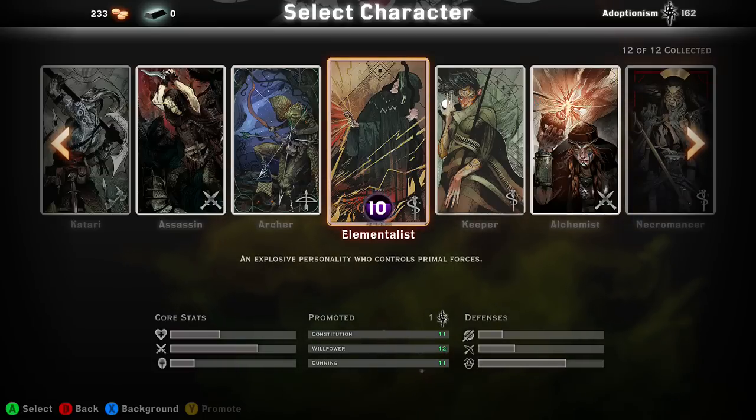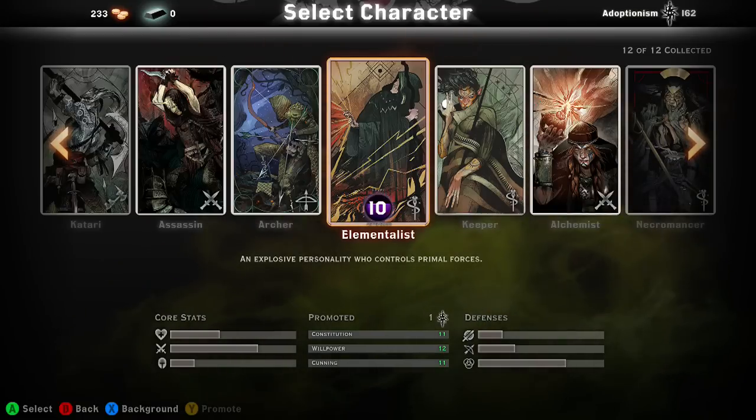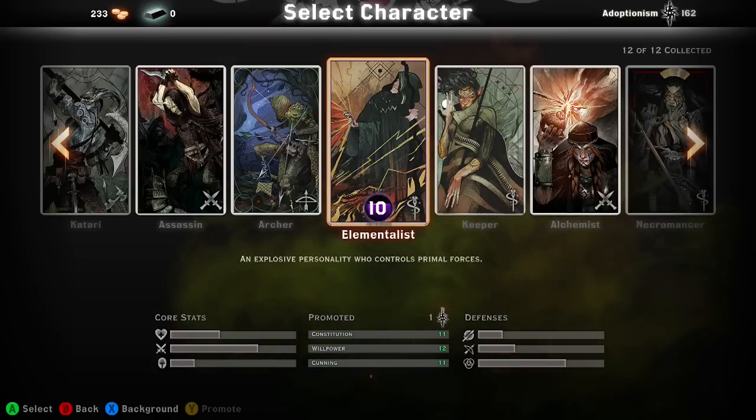What's going on guys, it's your boy Adoptionism here bringing you video number eight. This is going to be on my second favorite class in the game, which is the elementalist. Third is the reaver, but my first of course is the necromancer because I just love mages in this game — the versatility they give is awesome.